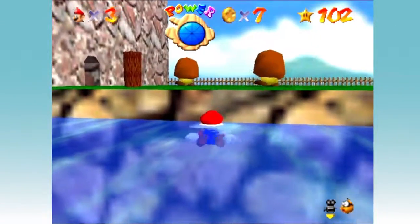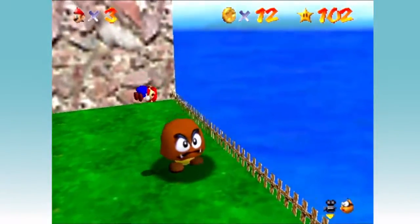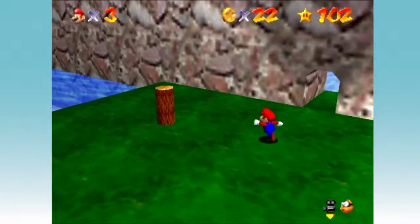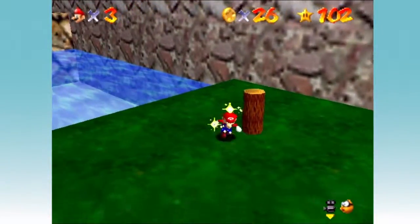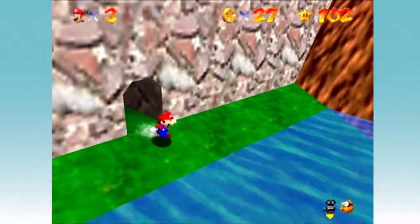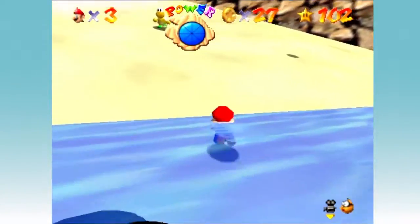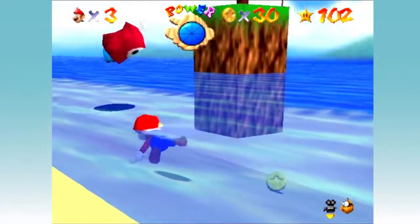Like I said before in the last episode, if you ground pound on these Goombas you will get yourself a nice blue coin. Also, right here is a thing — we haven't seen these since Bob-omb Battlefield. Were these in any of the other worlds? Those wooden holes. Also, you — Blackatoo — are a pain, so I'm glad to kill you for your money.